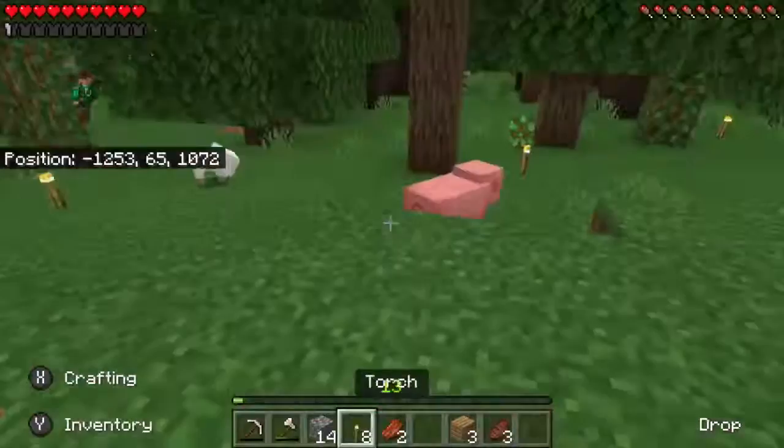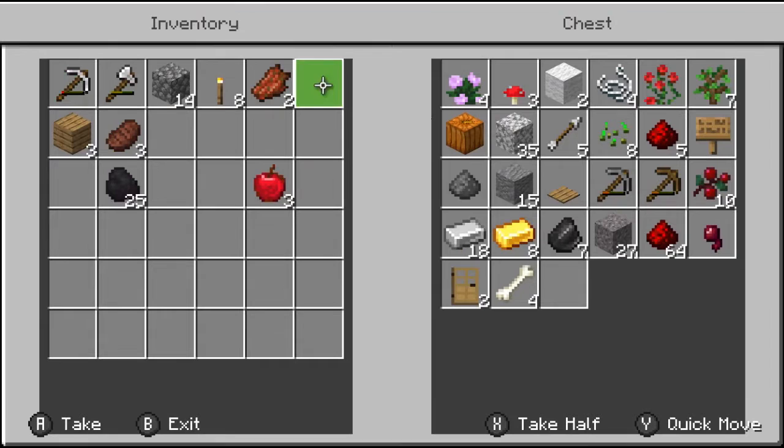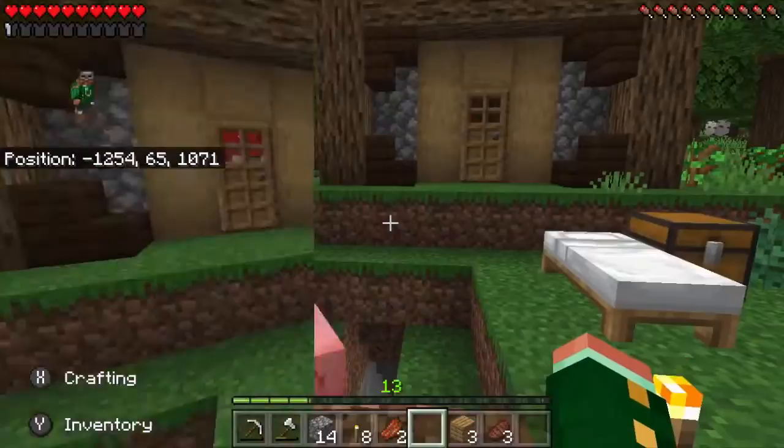I still need to take down this tree. I found iron — some in the furnace, yes we've got 10 iron. I've done quite a bit of mining; I've collected over a stack of redstone, some gold, some iron, and lots of coal, so we no longer need to use charcoal.